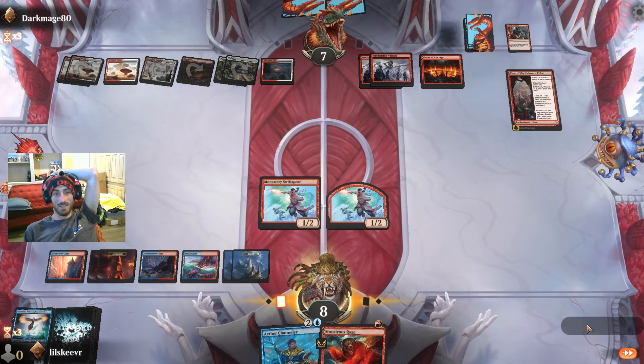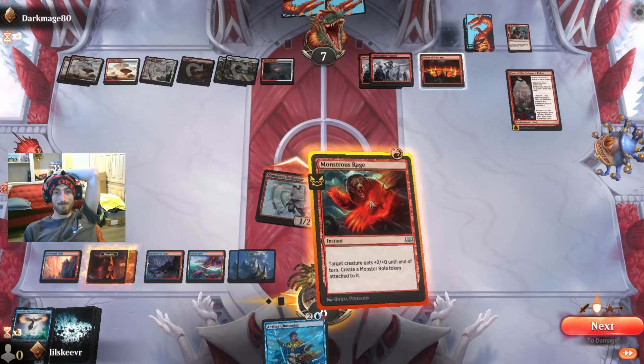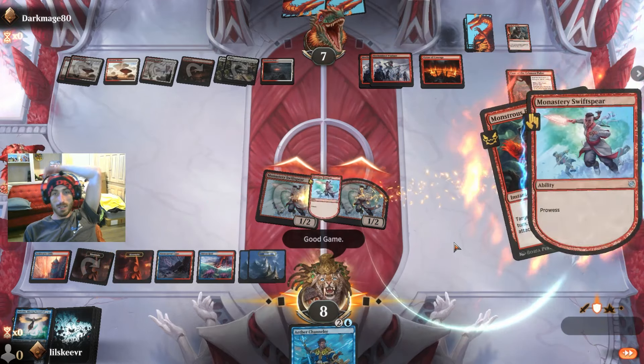Malcolm gets removed, but we do get a Monstrous Rage to go with our Swift Spears that we stole. They have no blockers — good game, baby!